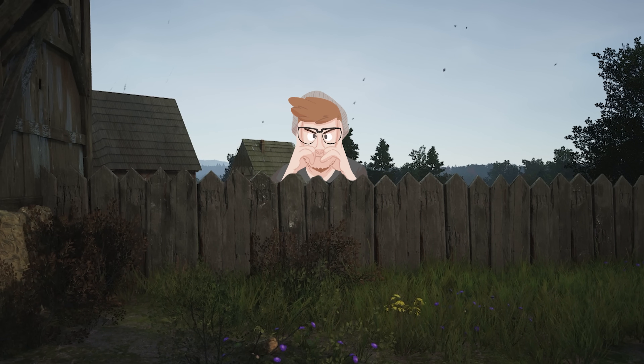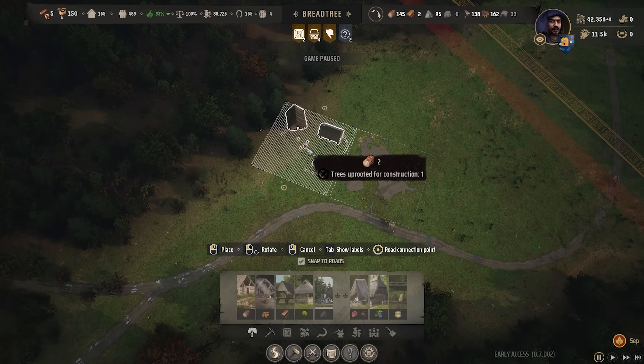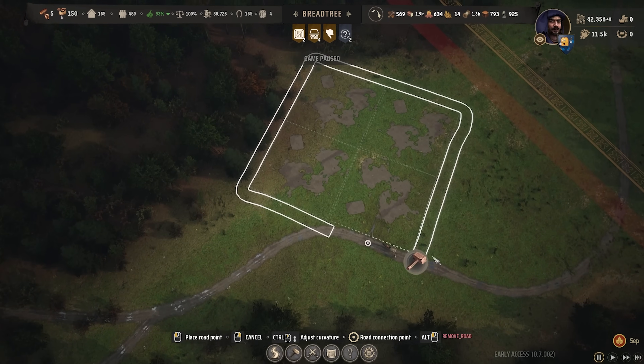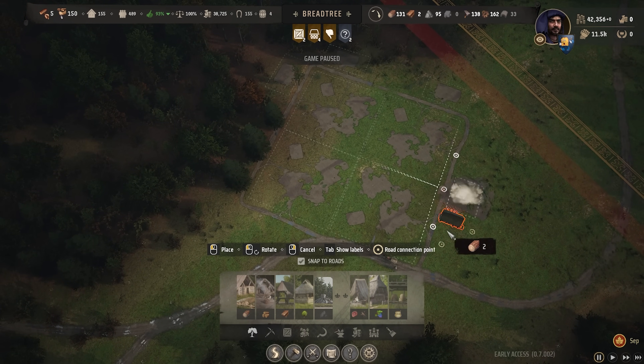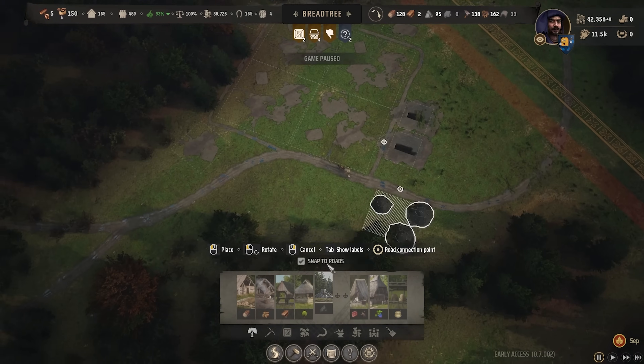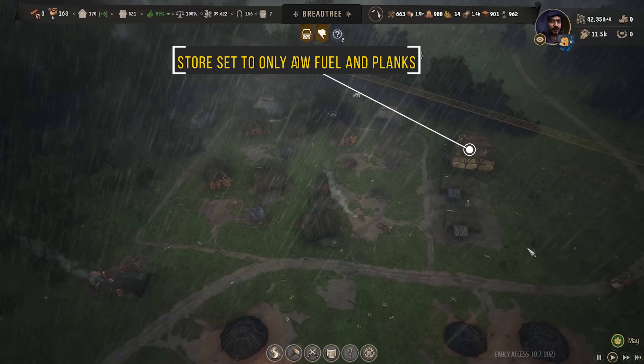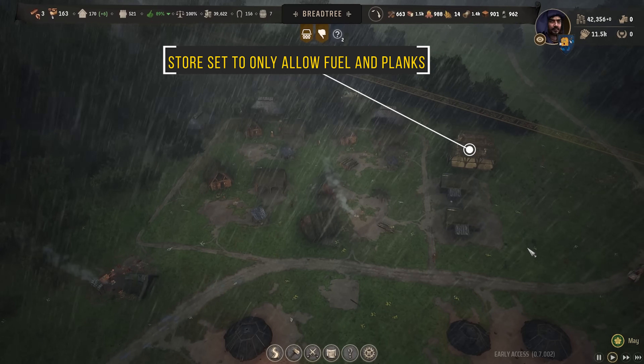Or should that be a timber wall? I like to set up forestry zones, grouping logging camps in groups of 4 and assigning 3 logging workers to every 4 camps. You can then combo this with your foresters, your sawmills, your charcoal camps, or your woodcutters' huts. But trust me, if you start thinking about extra logging camps early, you'll thank me later.